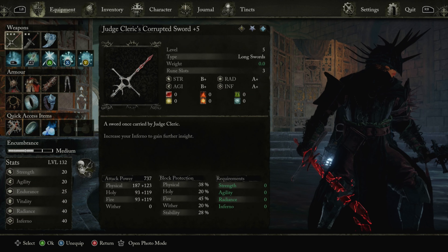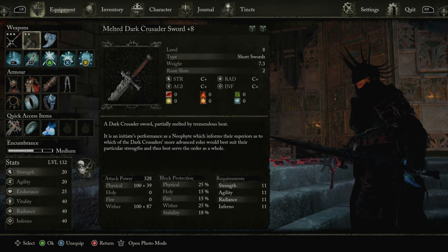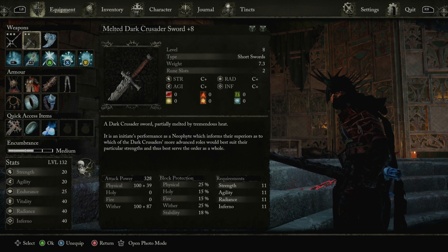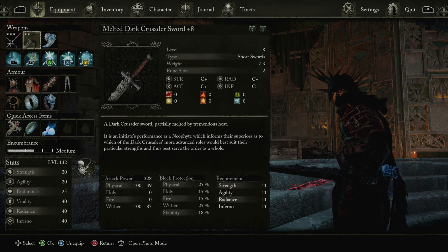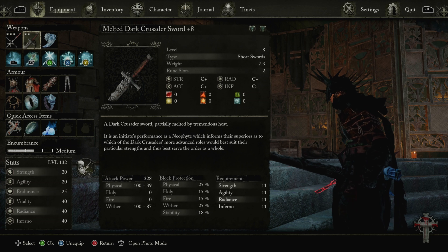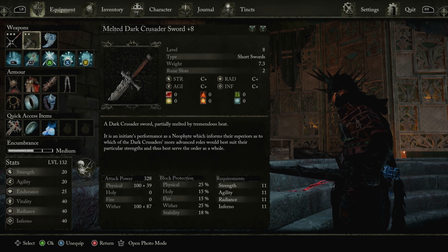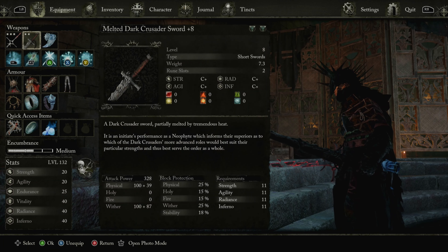Well, the spear I haven't got yet, so I don't know. And this one I just simply found — I can't remember where, but it just simply matches the build. That's the only reason I'm rocking it. Also, as you see, it gets points for all the stats that have to do with attack, which are strength, agility, radiance, and inferno. It's a C+ — it's not plus 10 yet, so it'll probably get to a B- at the max, and probably get to around 400-something attack power. The two runes on it increase physical damage while dual-wielding, which is another reason why I have it.